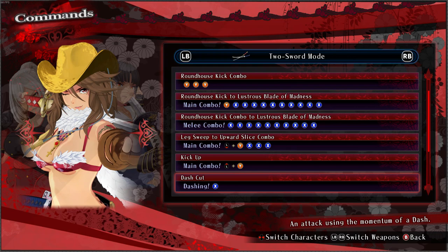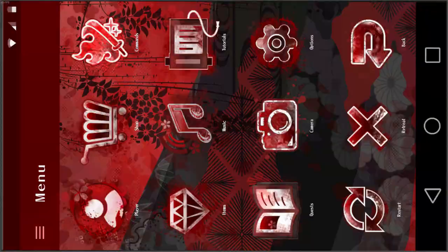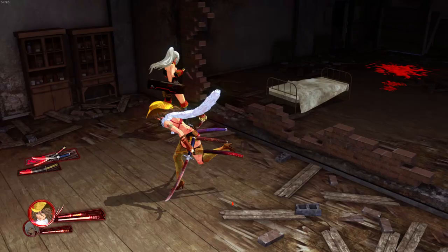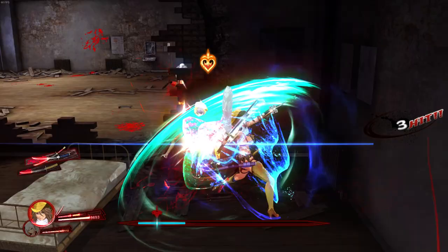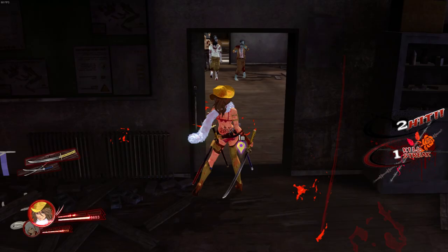Pretty much all the weapons follow the same template: main combo, Y/triangle, X into back Y, launcher — they're all the same. There's no delay combo, no 360 into triangle or anything like that. A lot of the combo options from Z2 Chaos are taken out, and I do see that as a bit of a negative in terms of variety. It does suck that a lot of those cooler combos and ideas from Z2 Chaos aren't here.